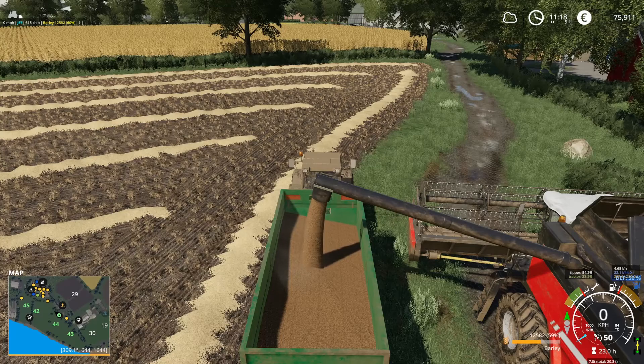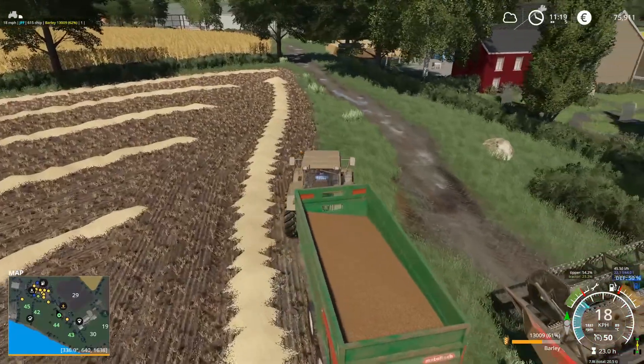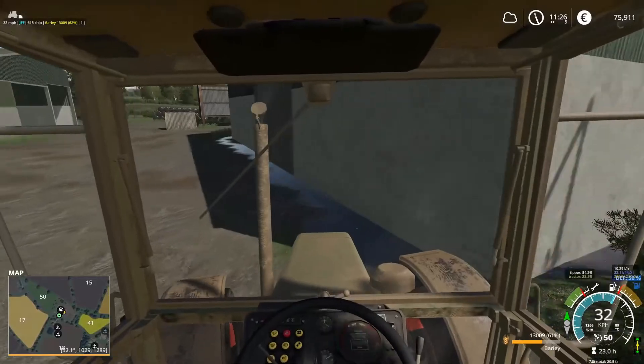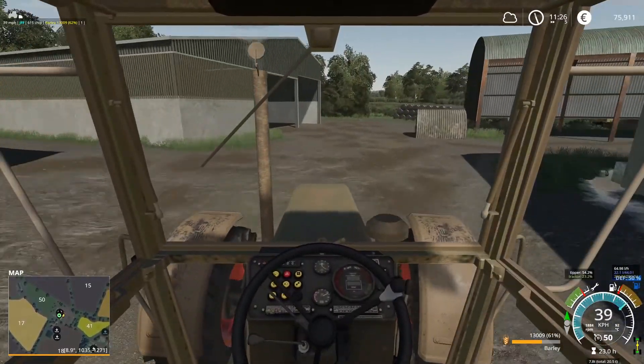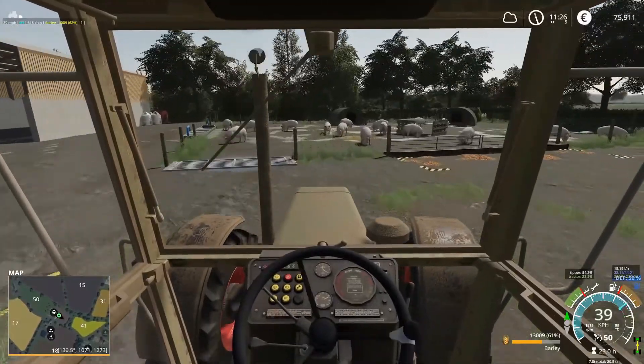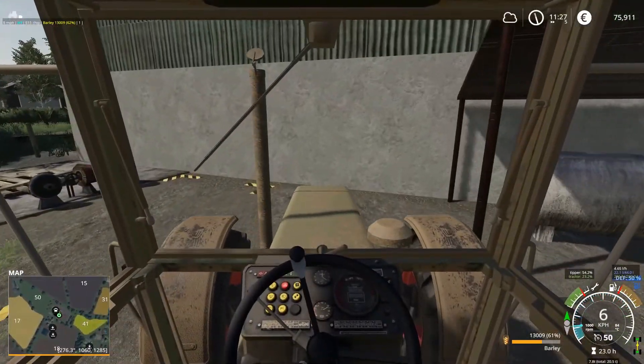First thing, we need to go and deliver this straight away to the pigs. Here we are then — we need to empty this and feed the pigs. I think they also need their feeding trough tidied, and they might need some water as well. We've got 13,000 litres here. Oh wow, they've taken everything — but they're almost full up. Well, that's good.